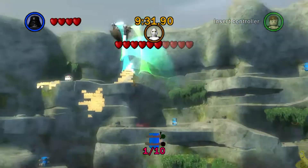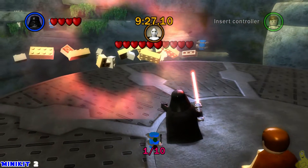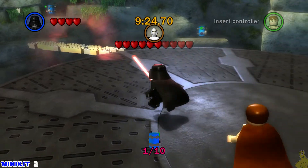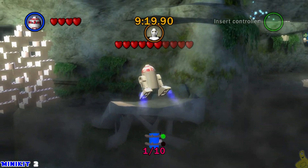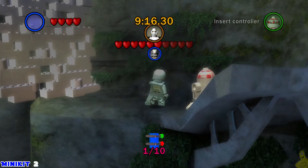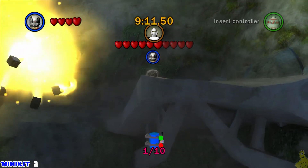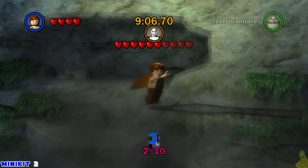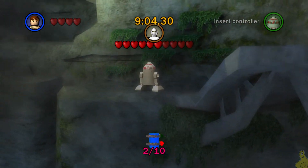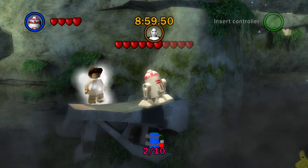We're going to start off by grabbing the one on the far right side. Don't mind that I just got my face smashed by General Grievous — he's got a lot more lightsabers than I do, so there's a bit of an imbalance in the force. On the left hand side we're going to see a little ledge, and we'll use somebody with the glide ability to get out there, then switch to somebody that can throw a bomb to blow up the wall. Behind the exploded wall we find number two.